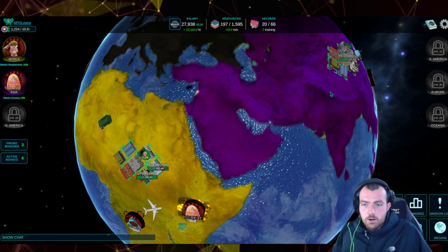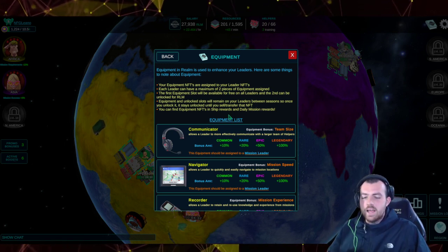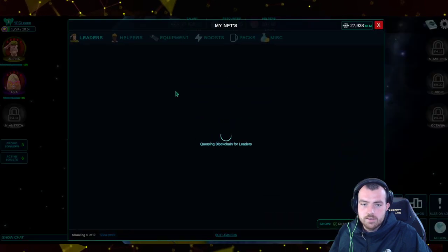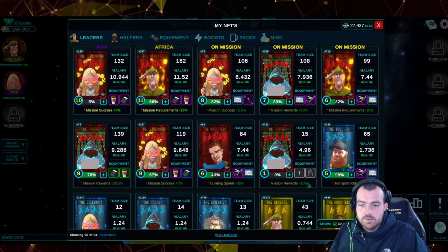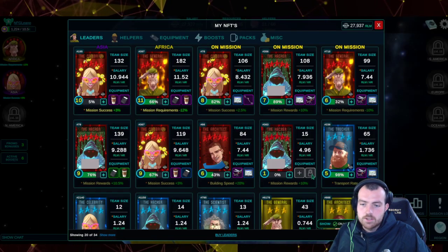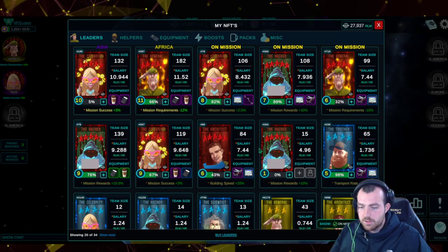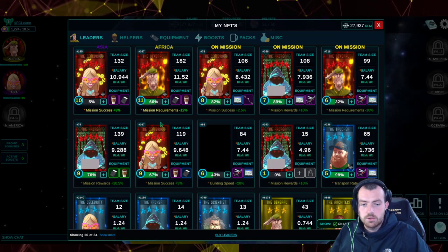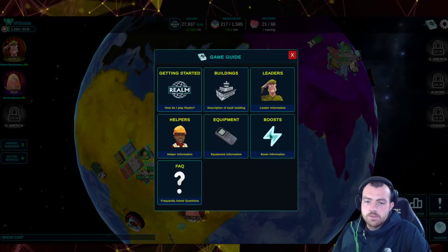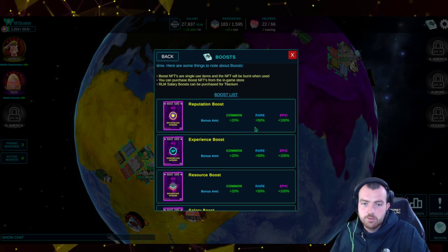Equipment is something to worry about a bit later if you're a new player. Each piece of equipment can be put on a character — in my NFTs you can see I have equipment slots on my characters, some filled and some blank. There's also a locked slot you can unlock for 1,000 RLM, but think carefully before doing that — I did it on a lot of characters and didn't think I needed it.